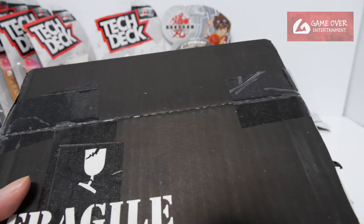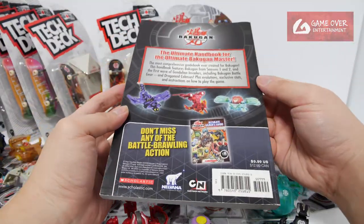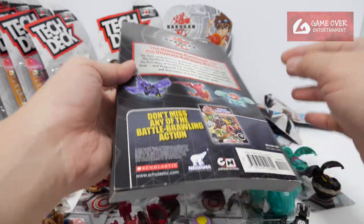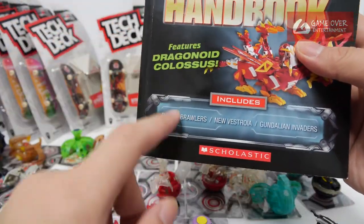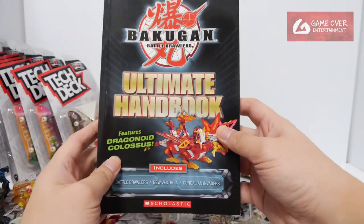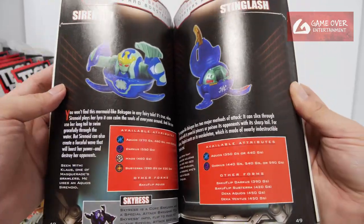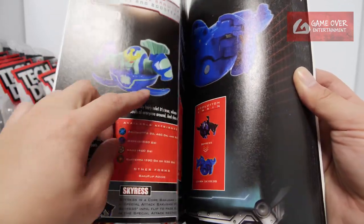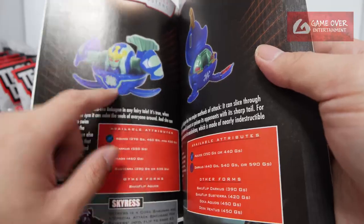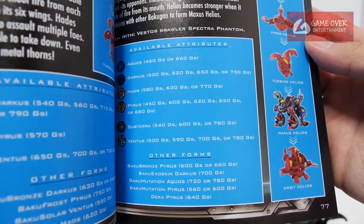Last item - I didn't know this existed until recently. Very mint condition book - it's still in plastic. This book was wrapped up very nicely. You can see it's almost mint condition, except for a few dents here and there. But it's largely a very, very good copy of the Ultimate Handbook. This includes information on Battle Brawlers, New Vestroyer and Gondalian Invaders - mostly a toy collector's book. The seller actually protected this very well with a lot of cardboard; it's a seller from Australia. This is mainly a dictionary, compendium - a repository of information. It will tell you, for example, what faction exists for a given toy and what are the different G powers.